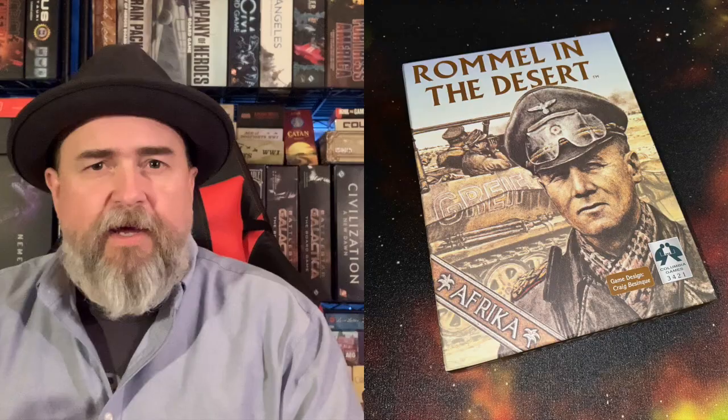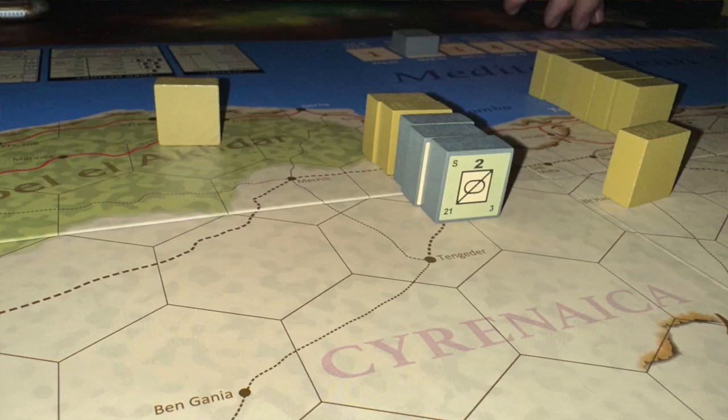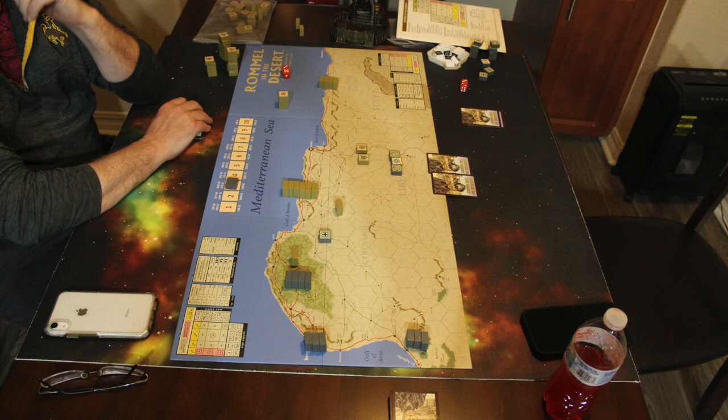Essentially, the map is a map of North Africa. On the far side you have the British base at Alexandria, and then on the far left you have an Axis base in Libya. In many ways, this is a typical kind of hex-based wargame. You have terrain, and you also have certain features like roads which can give you a movement boost.